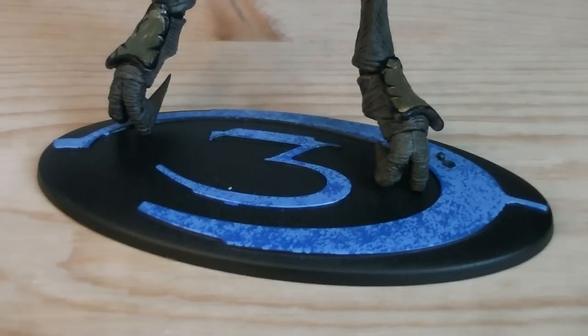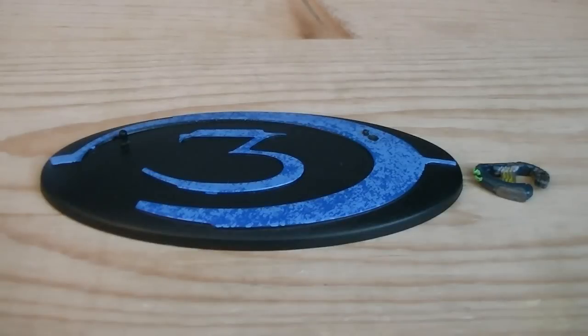The figure rests on a display stand, which has the Halo 3 logo printed onto it. Weapons and accessories include a plasma pistol and a display stand.